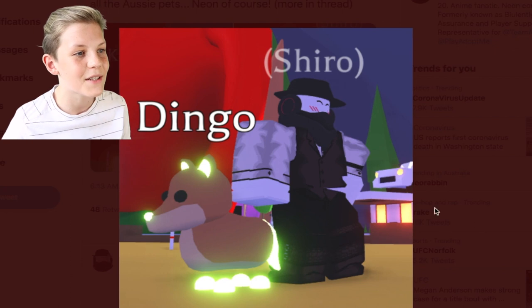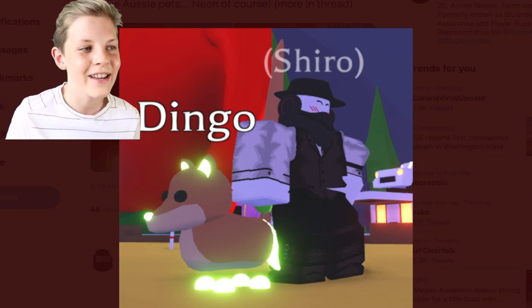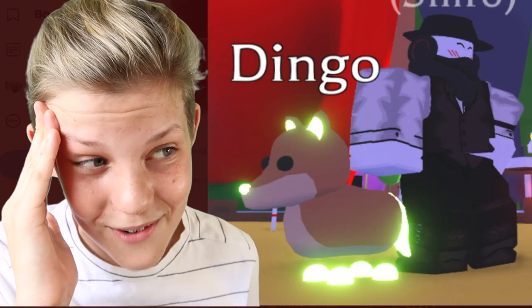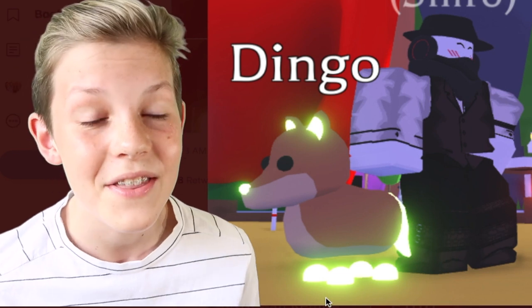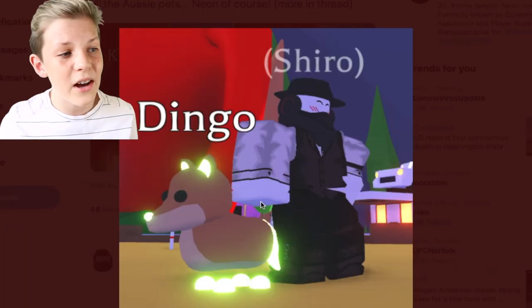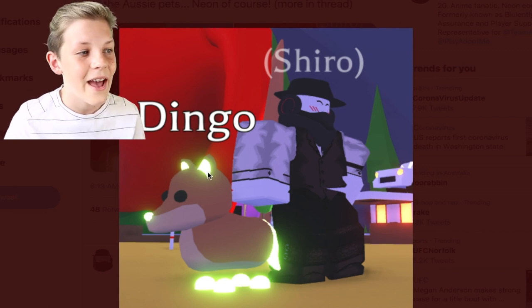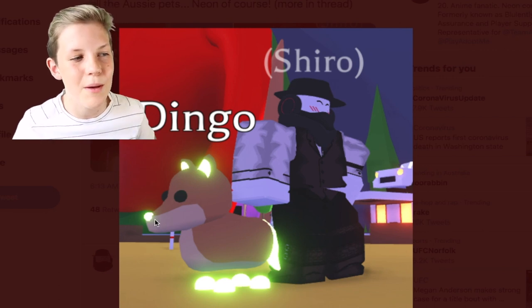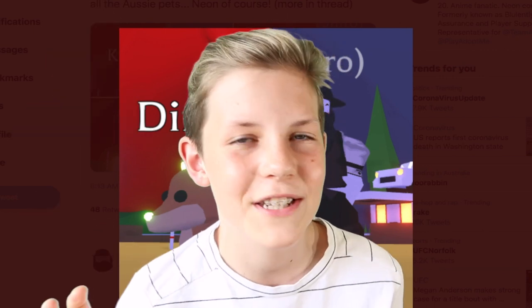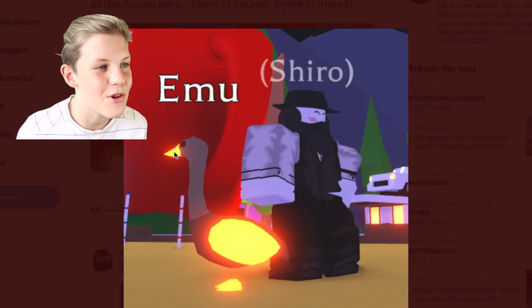And then we have the dingo — I'll have a couple of these in my inventory since I got so many the other day when I was hatching them. I'm going to make at least 20 neon dingoes by the time the next egg comes. The dingo has neon feet, neon tail, neon ears, and a neon nose. I feel like Adopt Me does the perfect amount of neon in ratio to the size of the pet. Here we have the emu.